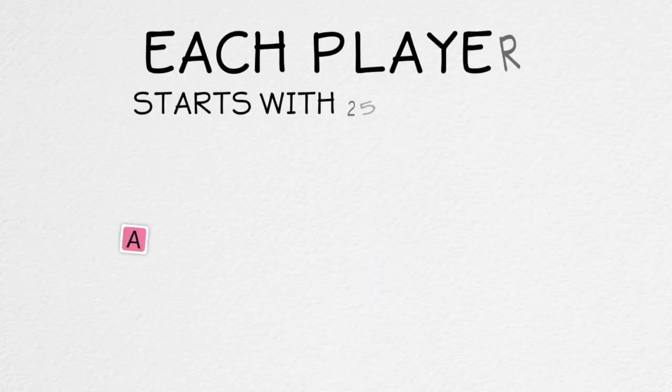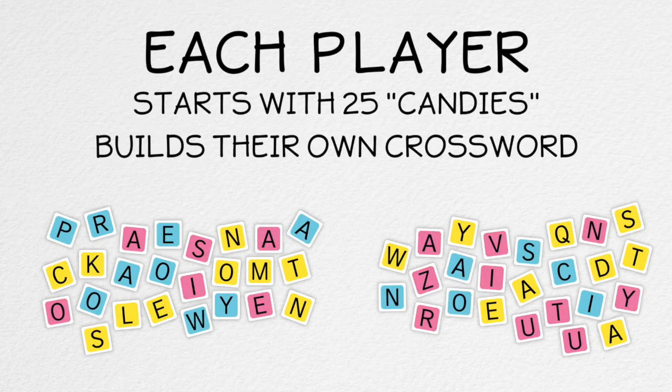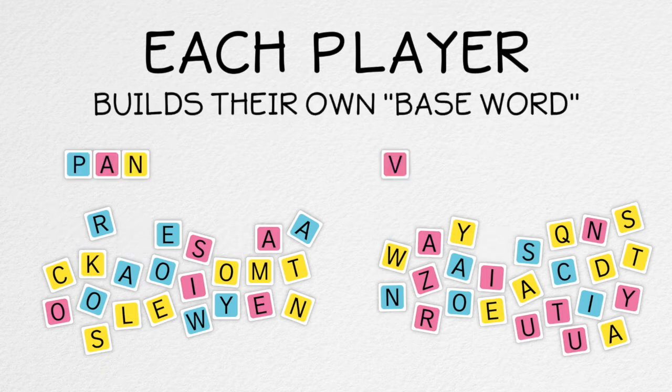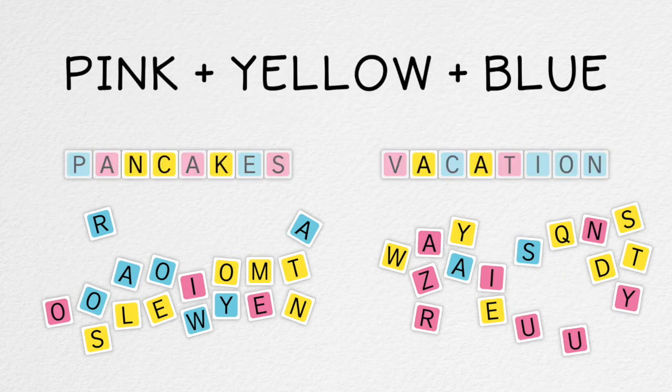Each player starts with a shop of 25 letter tiles, also called candies, and builds their own color-coded crossword. To begin, each player builds their own base word, which must use all three candy colors: pink, yellow, and blue.